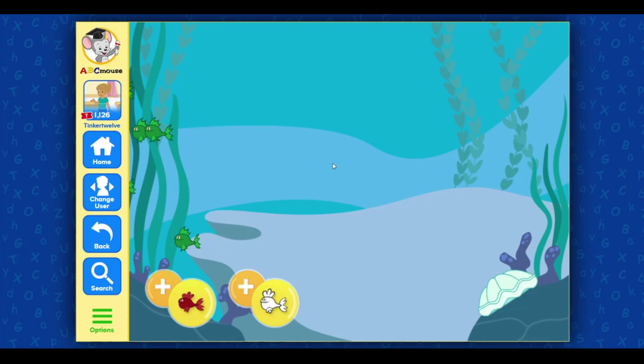Okay, fishies, line up. I'll tell you how many fish I need. Add those fish and then hit done. I need one red fish and one white fish. Add more fish to get the correct total. Done.